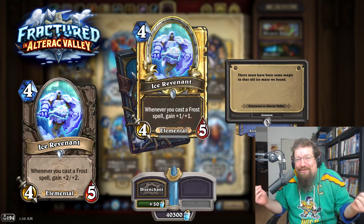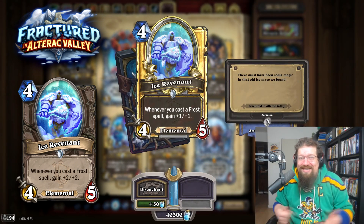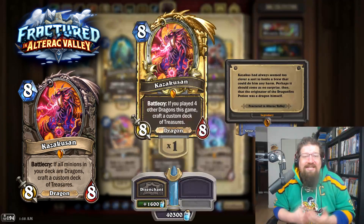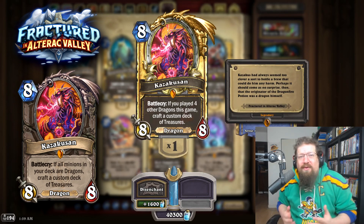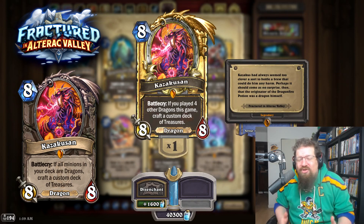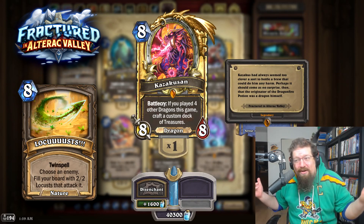Ice Revenant got nerfed because Frost DK was looking too good at playtesting. You could probably revert it — give Frost DK some life in Wild and see how good it really is. And last, you have Kazakusan, which originally just required your deck to be all dragons, all spells, or empty. You could just ramp it out and cheat it out. I don't know if you revert that cheese strat or if it's even as good in Wild, but at the very least, if you don't revert it, give it back its Locusts — it used to have that, and that's at least kind of fun to play with.